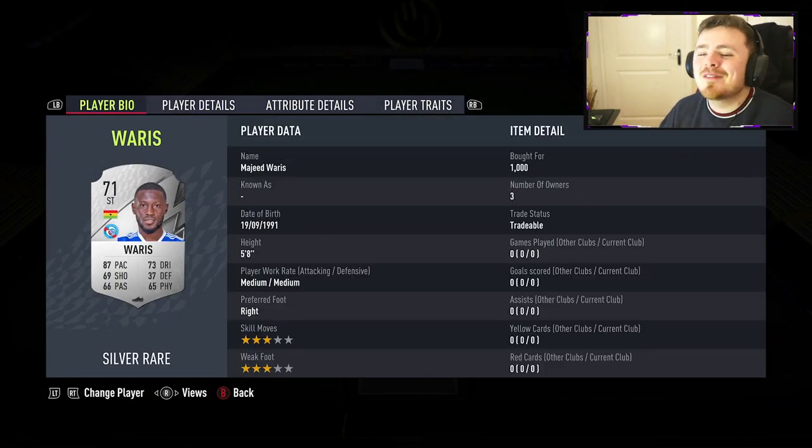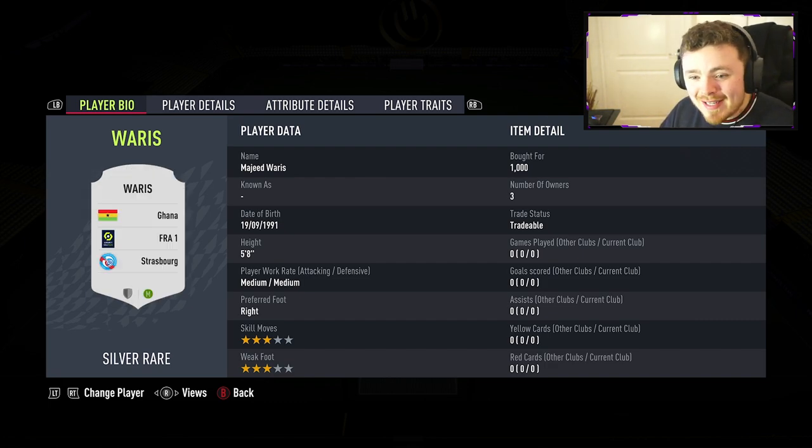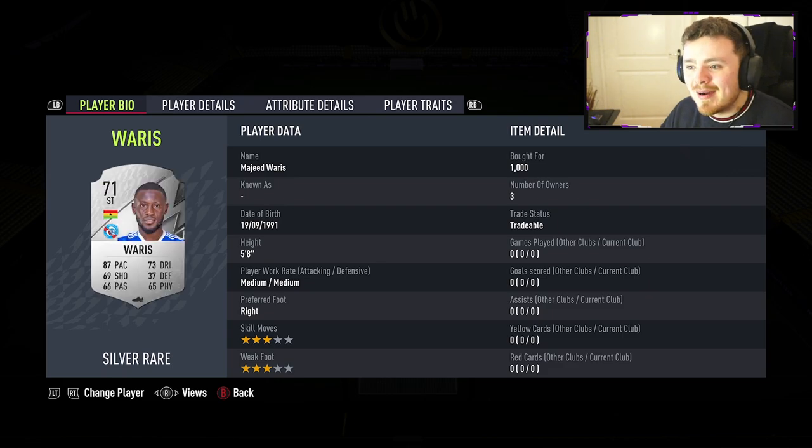And to finish off this team, we have got Majid Waris. I actually use this man so many times over the years — he's had silver cards for the past couple of seasons and he is a beast. I used to rock a Ghana team way back in the day when Sulley Muntari and Asamoah Gyan were kicking it about. So it's good to see this man still repping it, playing in Ligue 1. He gets a nice strong link to Sulemana here.